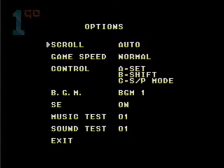Scroll: auto, manual, auto. Game speed: normal, slow, high, normal. Okay, this is important — Set, Shift, and SP mode. What does that even mean? We're gonna find out. So A button sets things, B button shifts things, and C button SP modes things. Background music — that's fine.